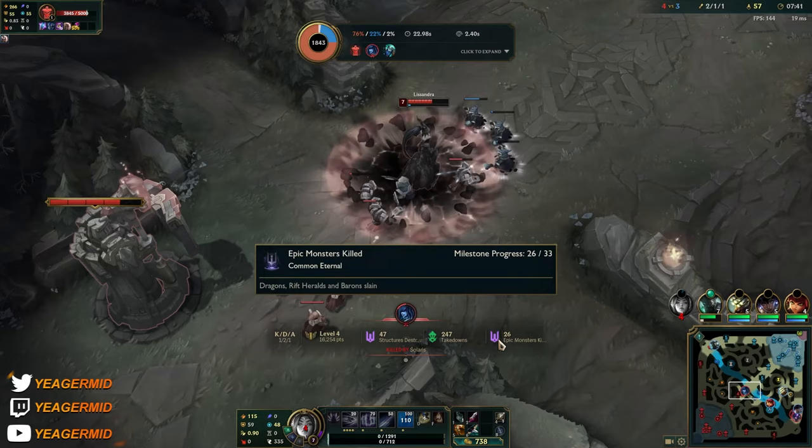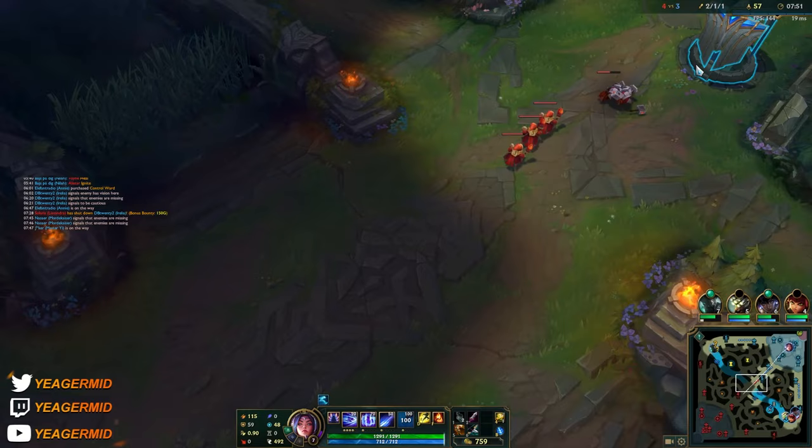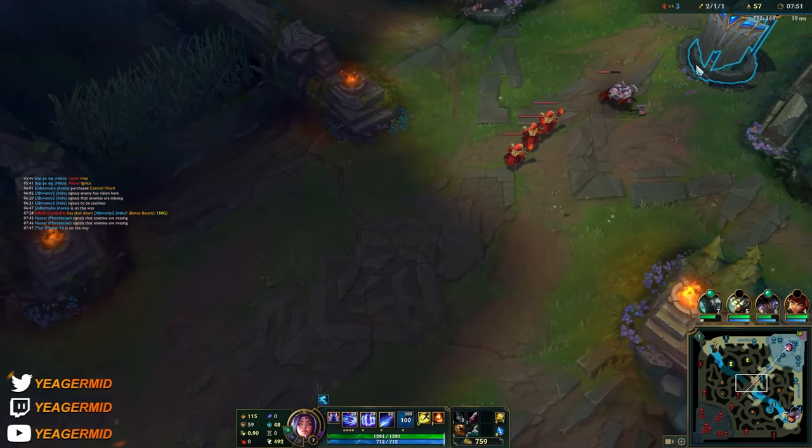What I was trying to do is walk close to her to make her waste the ult, but why did the tower shoot — did the minions die? I have to look at the replay — I'm actually not sure what happened.